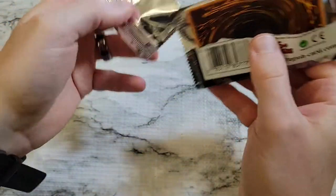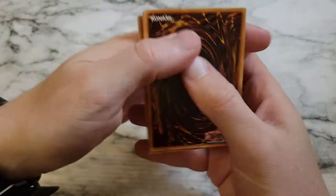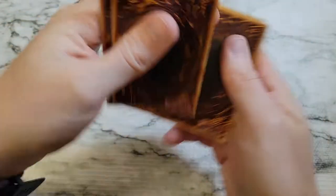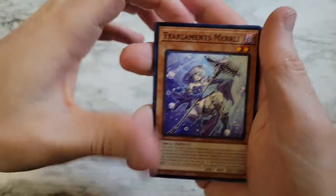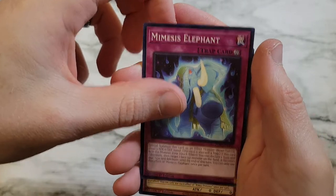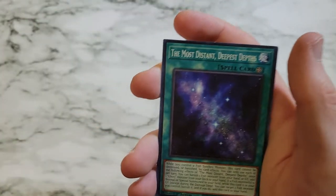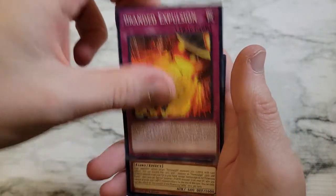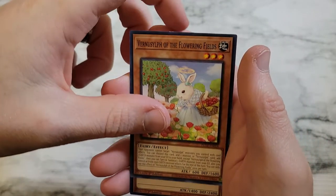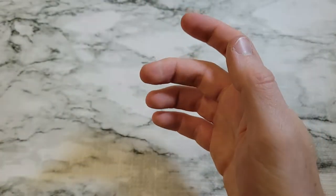This is pack number 13, technically the last pack on the left side. We had Tear Laments Merli, Melfie Penny, Mimesis Elephant, Rica Princess, Gunkan Suship Shari Red, The Most Distant Deepest Depths, Branded Expulsion, Vernisylph of the Flowering Fields, and Grand Tusk Dragon as a super rare.